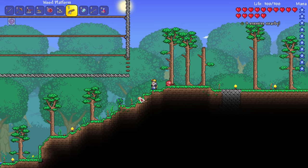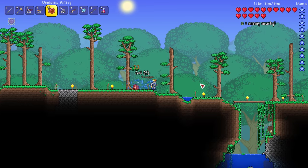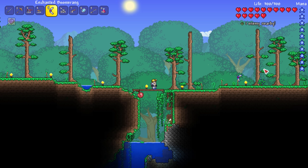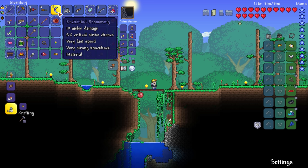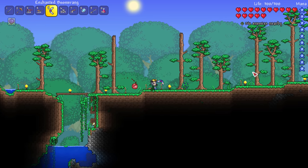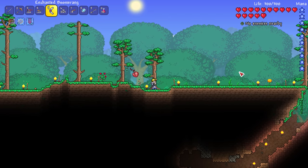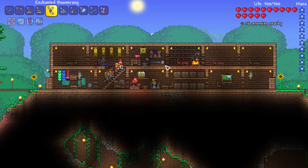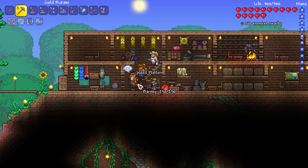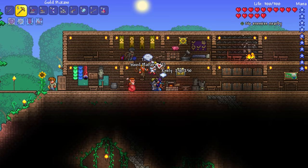Let's do the king slime first just because we did the Eye of Cthulhu already. Look at this - I could easily jump from each one right there. Nice. Now we've got a really good battle arena where I can just jump - maybe I'll get rid of the flying carpet during this just so that doesn't get in my way. I'll just unequip it. Let's go downstairs. I assume you have to make it in the crimson altar. I like how you can harvest stuff with this. We should check out if it has anything special when we use it.